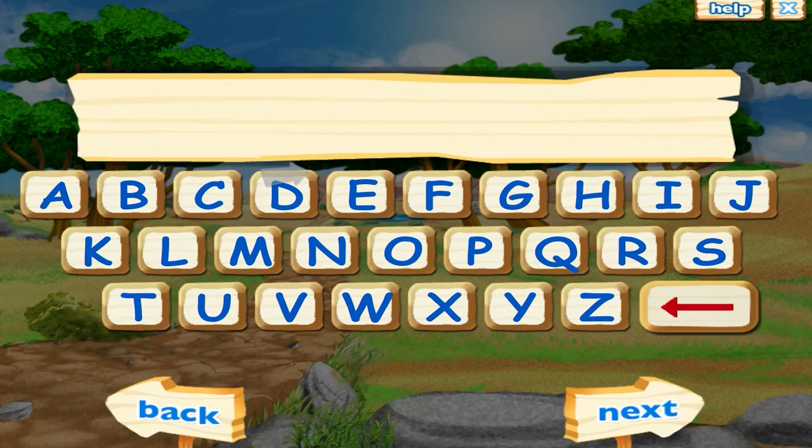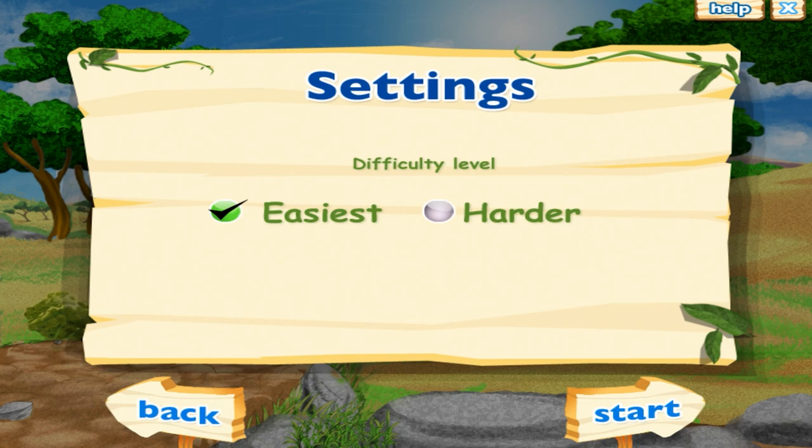Start a new safari rescue mission. Click on the letters on the screen or use the letters on your keyboard to enter your safari rescuer name, then click next. You can adjust the settings for your safari rescue. Roll over the settings to learn what they do. When you're finished, click start to begin your safari rescue mission.